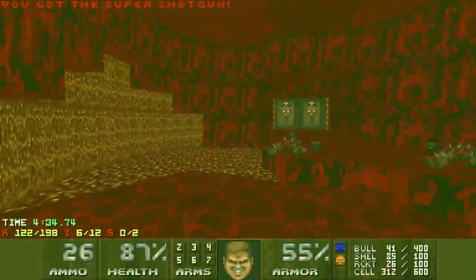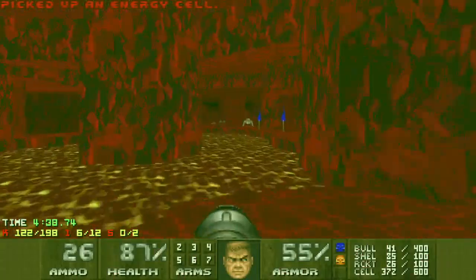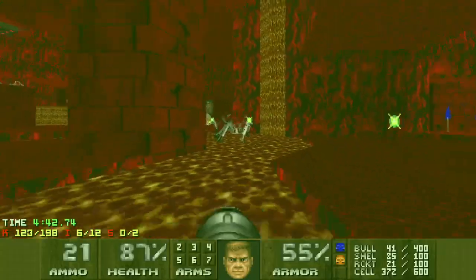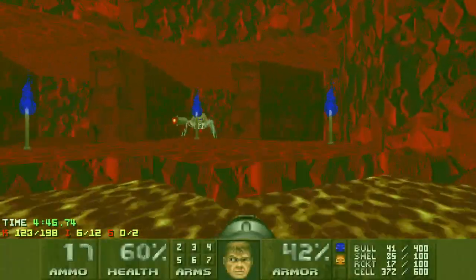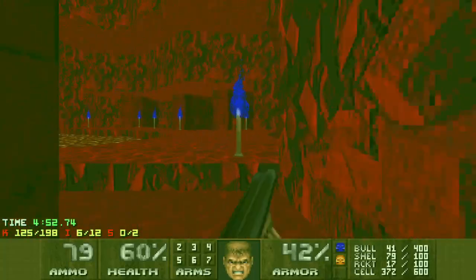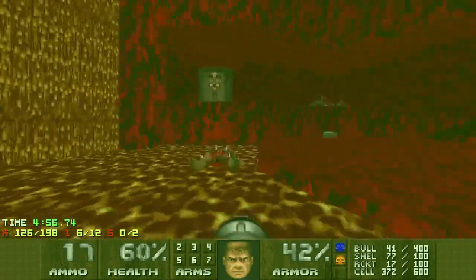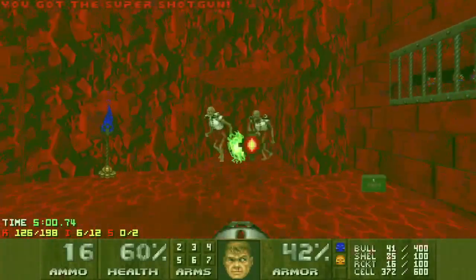Now that I've got the blue key, which is for the final fight, I'm going to first go and clean up these spiders and things that I left behind. Failing to dodge as always. These candles are really annoying — they're placed a little bit out from walled decorations and things, and it's easy to get snagged on them. I think I had a handful of deaths just getting stuck on candles.